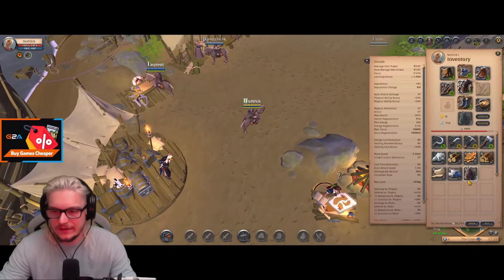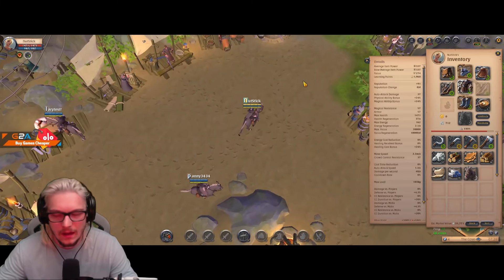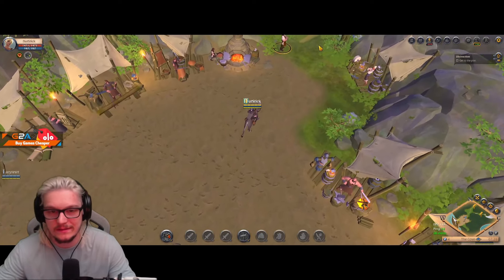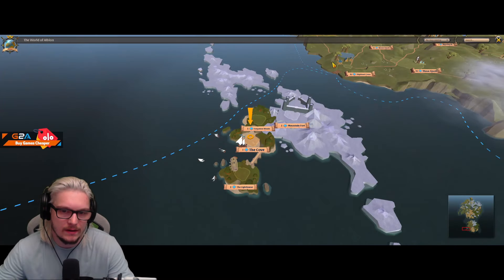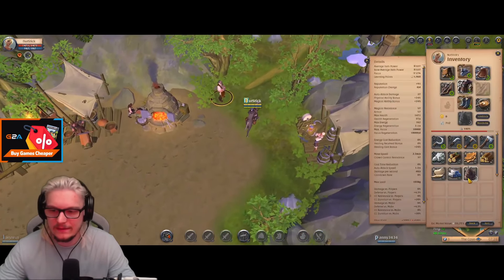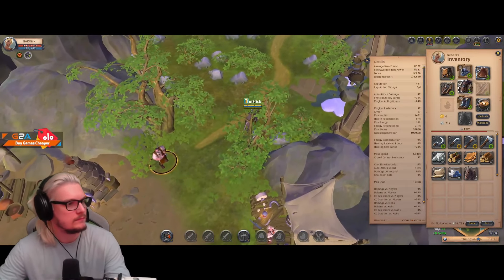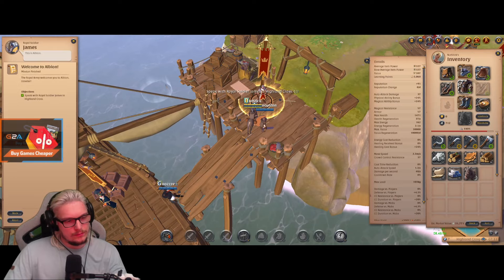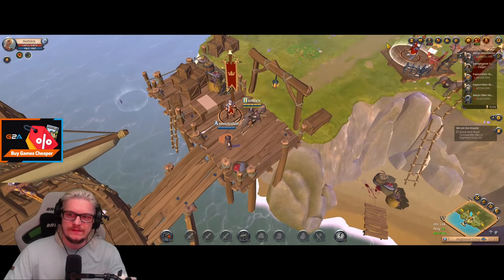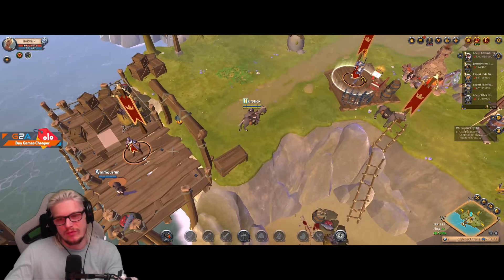Now that we've got the three extra meals in case we die, we're not really going to make much profit trying to sell them, so your best bet is to just keep them. It's going to take a second to get out of here, but it's free silver and free mounts — can't really complain. Click complete, accept, go over to this guy, and that is how you receive your three days premium.